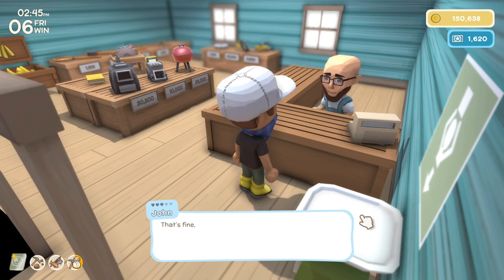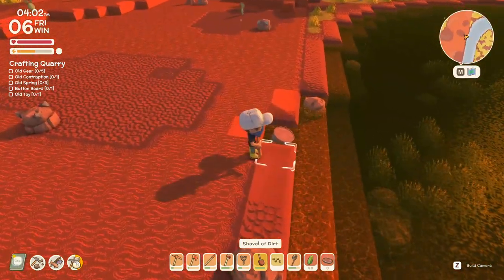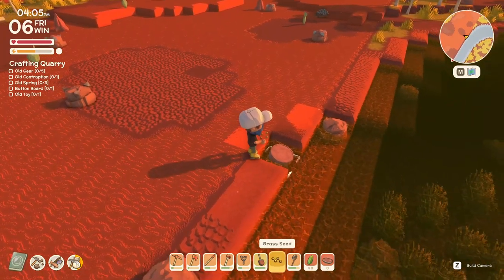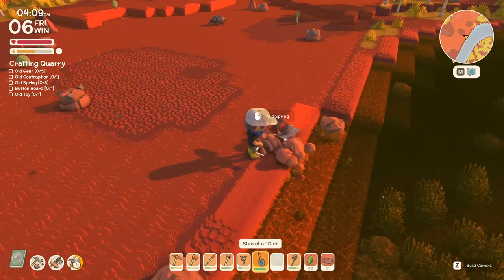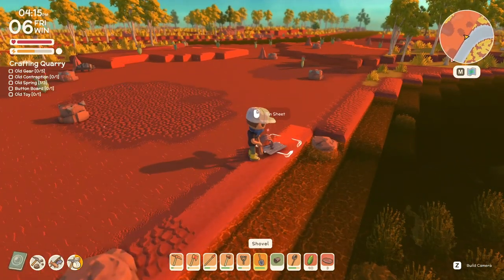A nice little handy tip when you're out treasure hunting: when you've dug up a barrel, instead of getting your pickaxe to destroy it, did you know you can just drop some seeds, a tree, or anything like that down in the hole, put your dirt back on, and it will instantly destroy the barrel? It saves you using your pickaxe and speeds up the process a lot.